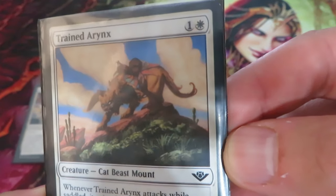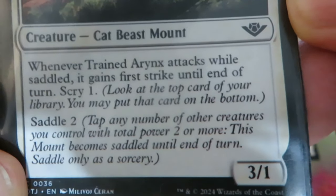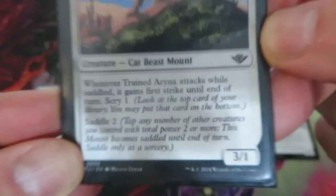I'm going to cast Trained Arrix, for 1 and 1 white. It's a 3/1. Whenever it attacks while saddled, it gains first strike until end of turn and scry 1. Saddle 2.